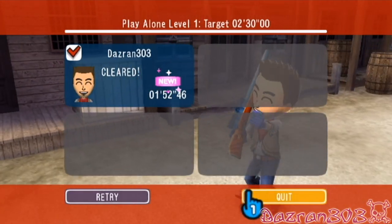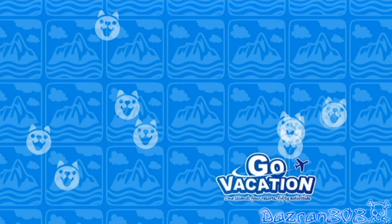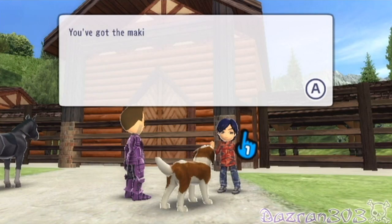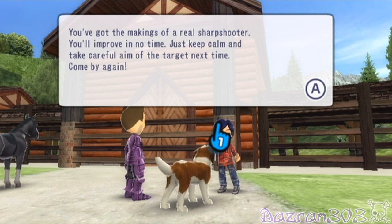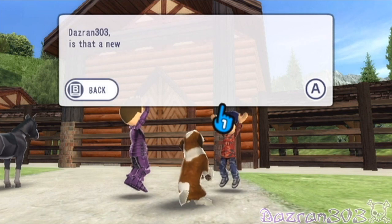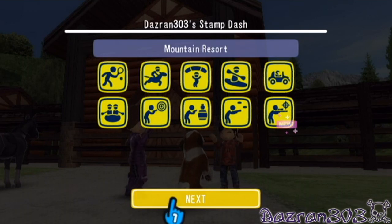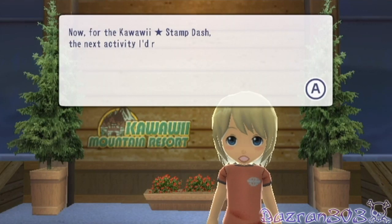Okay, take it easy with that rifle there — you don't want to be swinging that about. You've got the makings of a real sharpshooter. Just keep calm and take care of your aim. That's a new record — impressive. Okay, so that's all the games done on the mountain resort. I've got 11 games left to do, so that must mean 11 games only exist on the snow resort.